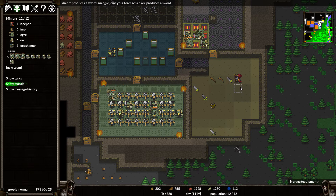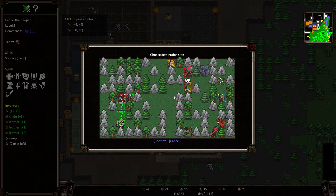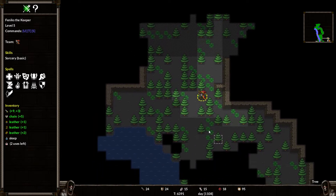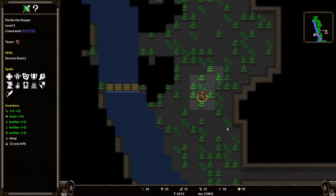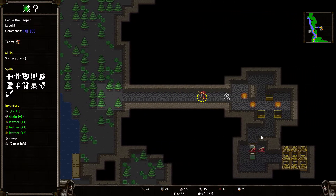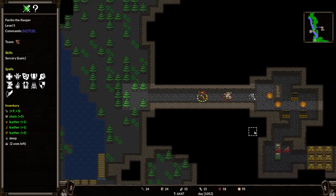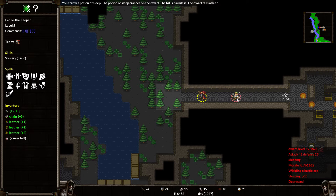Hopefully he won't die — we'll see. Control, travel, confirm — okay let's go and try to do it. We'll have to throw the potion on the dwarf. We know the dwarf is here. Ideally we want to catch him — perfect, we're faster than him. Select the potion, throw it and aim direction. He is harmless — the dwarf falls asleep.